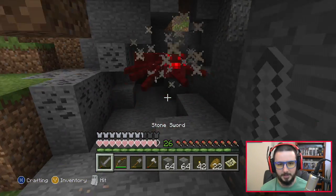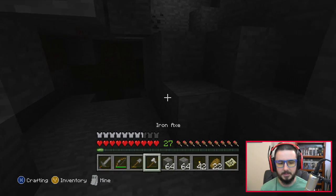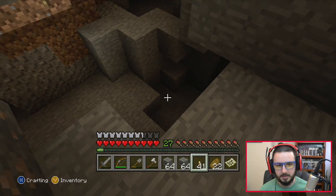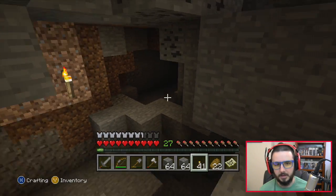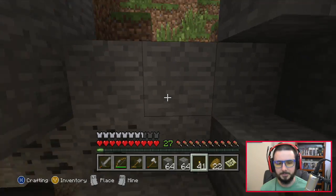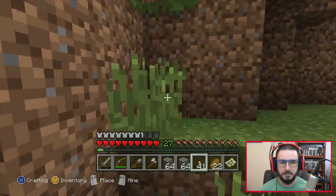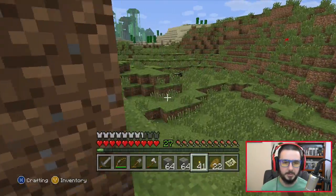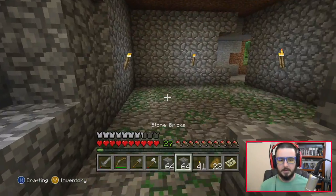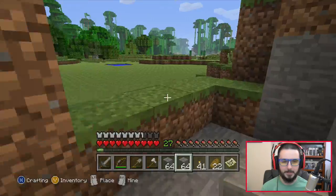These things just come after you. There's a little cave system down there — that explains it. Alright, let's get out of here, we got a mission to do. Gotta build this house. Yeah they're right there, we'll take care of them later.